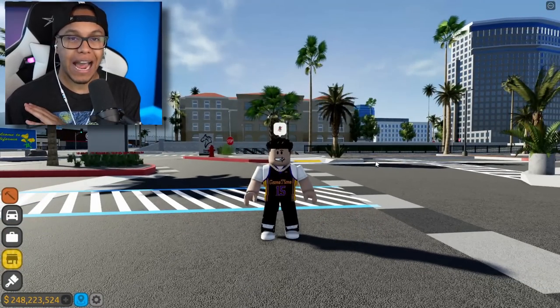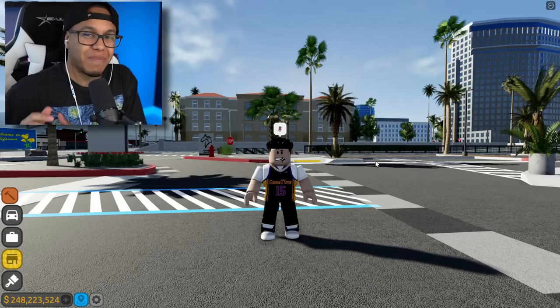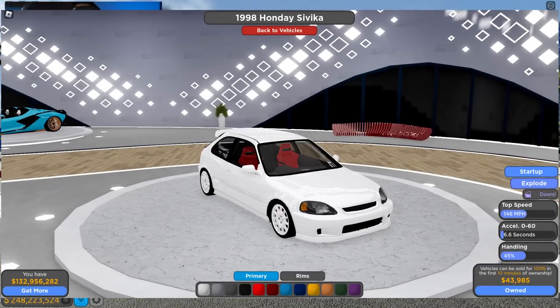Starting off — y'all know last week we had seven new cars total, two limiteds. Well, starting off this episode, we're going to start with our cheap car for today. We have the Honda Civic — 1998 Honda Civic hatchback coming to the game. All my JDM boys, y'all are going to be super hyped for this. 1998 Honda Civic, I believe that's the EK model. Here's a picture of it right here up on the screen.